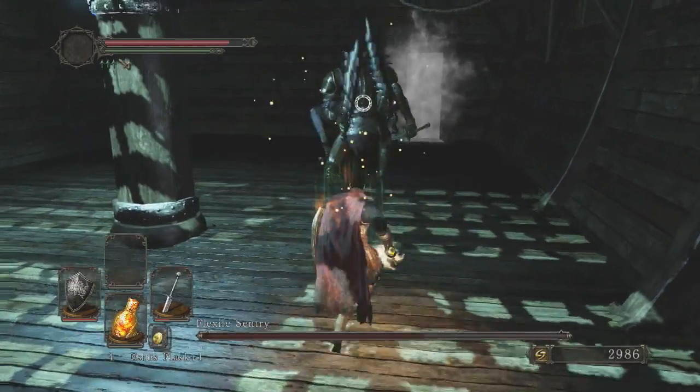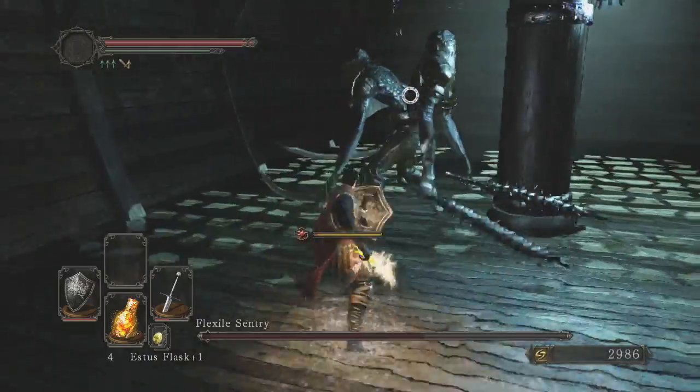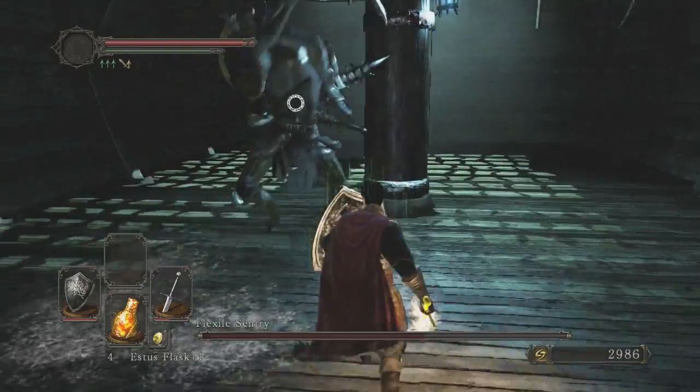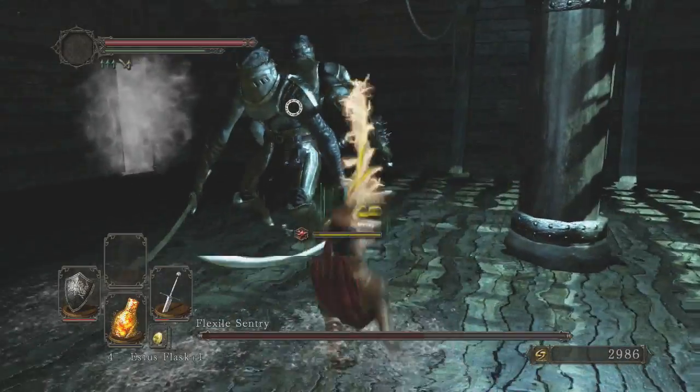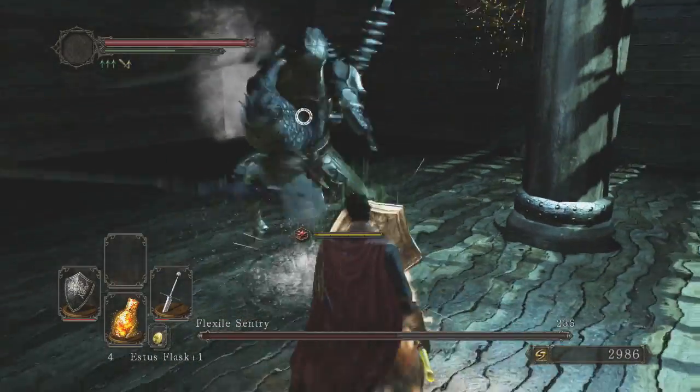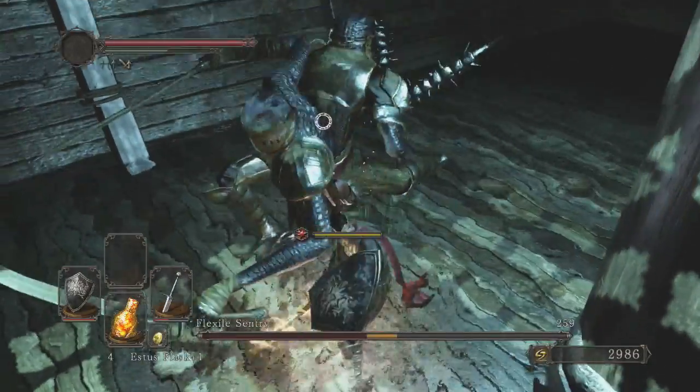You want to take out this boss pretty quickly because the room will actually fill up with water slowly. Eventually the water is going to be up to your knees, and then it starts to get hard to move around — you're not going to be able to dodge very well and you will end up dead.